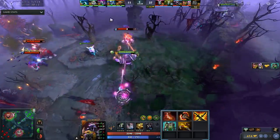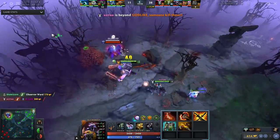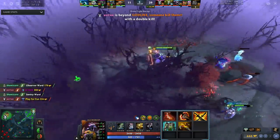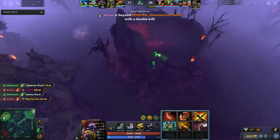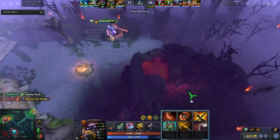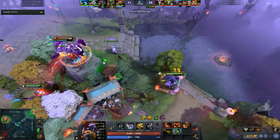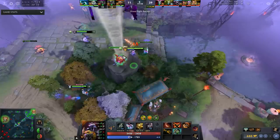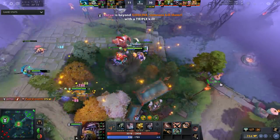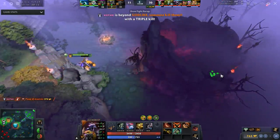If you need a blink to get on top of backliners like Drow, Sniper, or Zeus, buy a blink. Finally, top it off with Abyssal. You should have your first three items by around minute 18-19 - Battle Fury, Sange and Yasha, and BKB. Yes, some people only get Battle Fury by that time, but you want three items by then. It's possible - if you can't do it, you have inefficiencies in your farming.